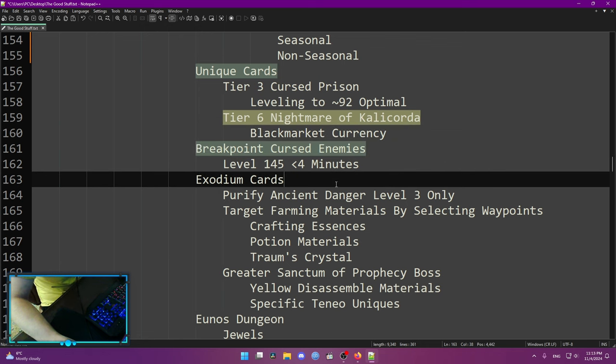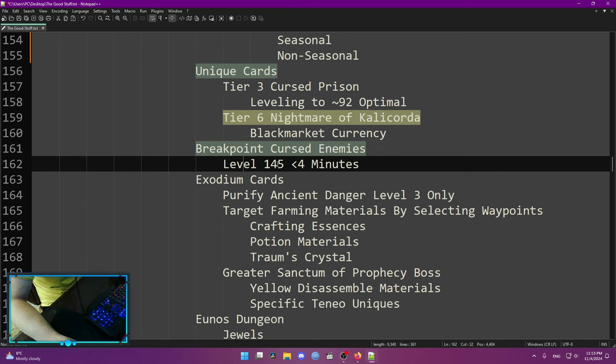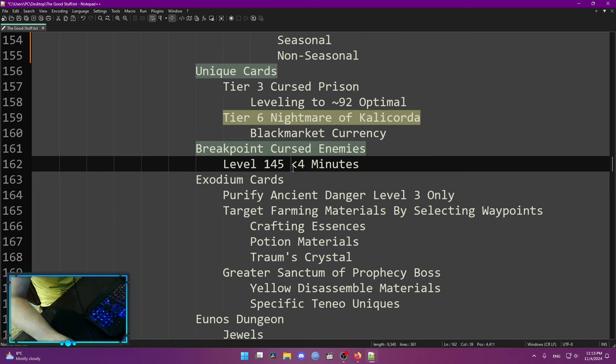There is a big breakpoint on your chaos statue level, and that is when you reach level 145 maps. Those maps start to spawn cursed enemies, and for those cursed enemies you're going to need many more stats. However, cursed enemies drop so much good stuff that if you do a level 145 map in under four minutes, it's still better than focusing on level 144 maps even if you do those in under two minutes. So it's worth investing time in 145 maps over 144s.